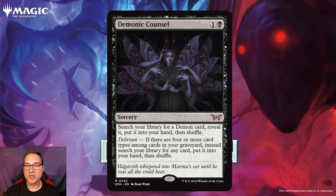Next we've got Demonic Council for one and a black mana. You get a sorcery, and you can search your library for a demon card, reveal it, put it into your hand, then shuffle. So a way to go get Vulgarath or another demon from the set. But the big piece of this is the delirium portion — if there are four or more card types among cards in your graveyard, instead search your library for any card, put it into your hand, then shuffle.